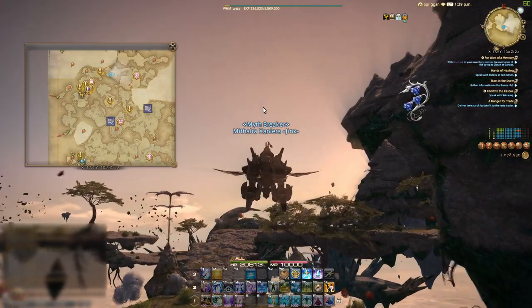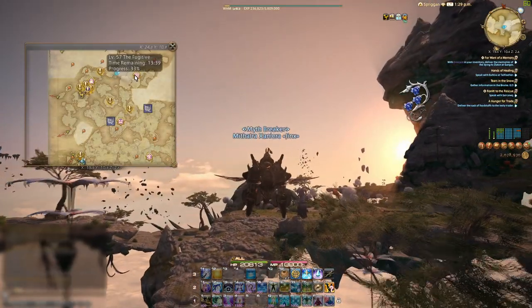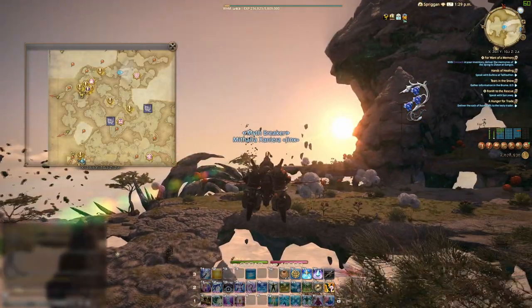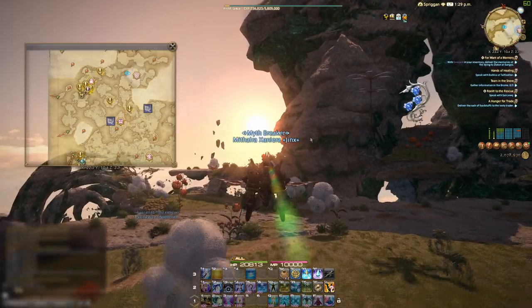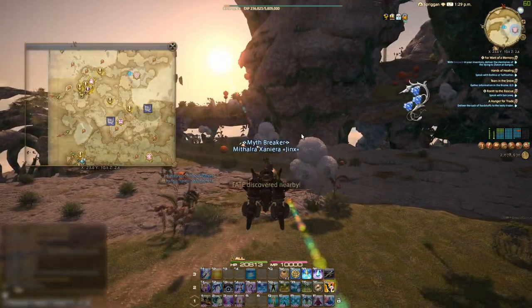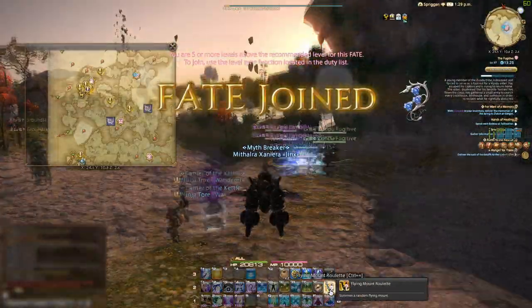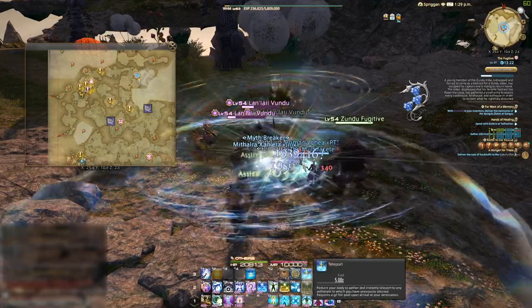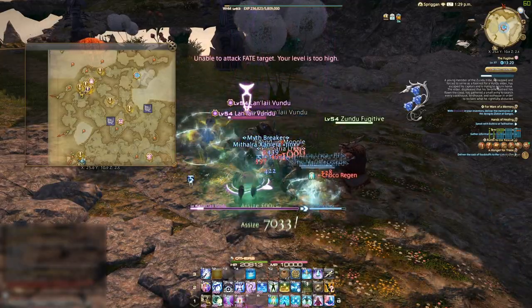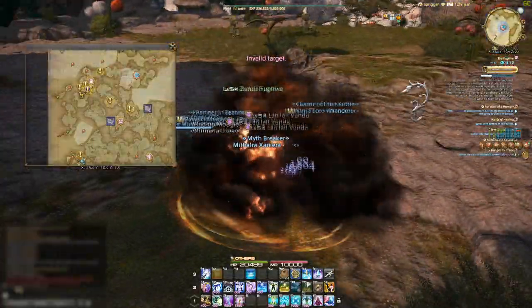So how do you get the resistance weapon upgrade the quickest? Again you can mix and match any way you like, however on paper and as long as you can find a decent fate train or group, doing this by grinding out Heavensward fates is significantly quicker. It only requires you to do 60 fates in 3 different zones and with a decent train the speed is really quick. So if you want the relic weapon upgrade as quickly as possible, go for those Heavensward fates.